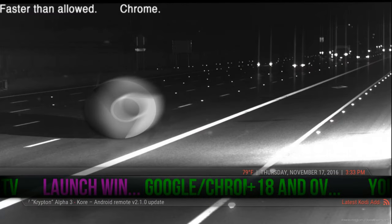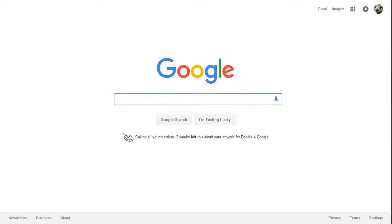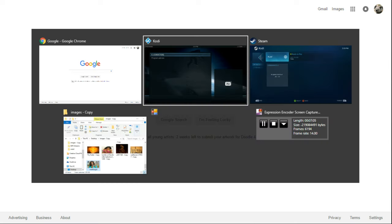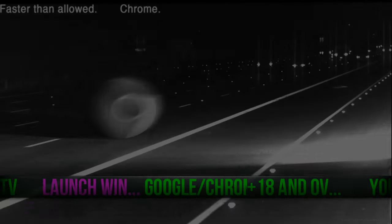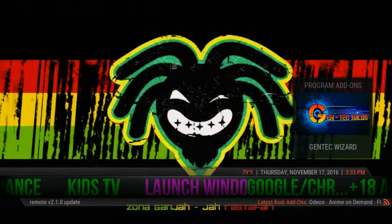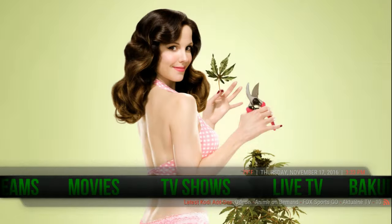There's also Google Chrome — let me go ahead and launch this to see if we can get Chrome to come up. And there you go, it launches Chrome directly from Kodi. In order to get back to Kodi, you just hold down Alt+Tab and it takes you back to Kodi.